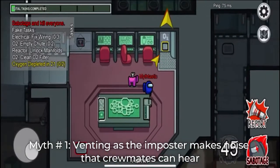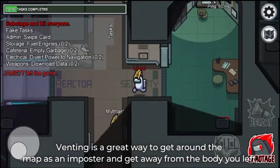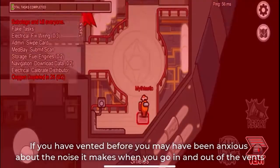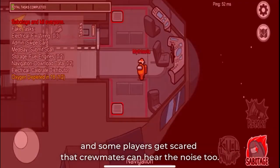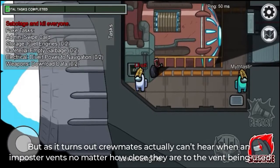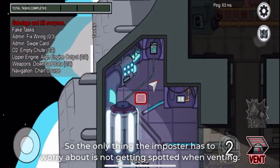Myth number 1: Venting as the impostor makes noise that crewmates can hear. Venting is a great way to get around the map as an impostor and get away from the body you left, as long as you don't get caught by security cams. If you have vented before, you may have been anxious about the noise it makes when you go in and out of the vents, and some players get scared that crewmates can hear the noise too. But as it turns out, crewmates actually can't hear when an impostor vents, no matter how close they are to the vent being used. So the only thing the impostor has to worry about is not getting spotted when venting.